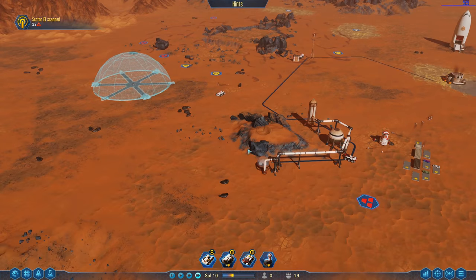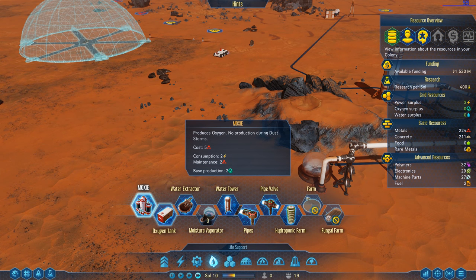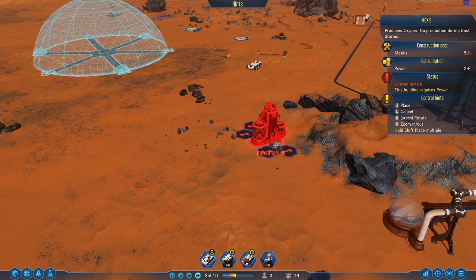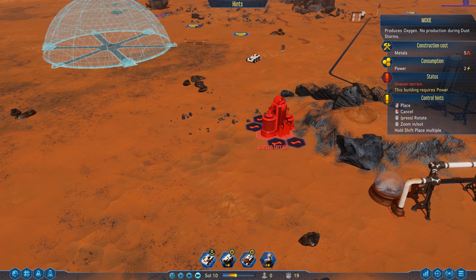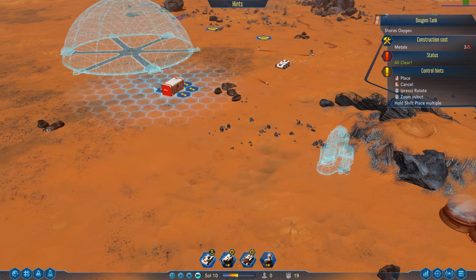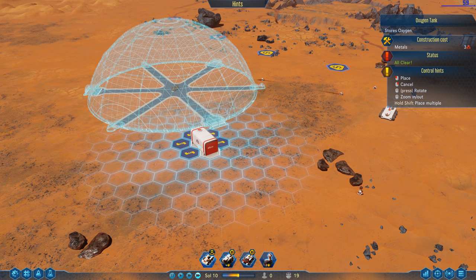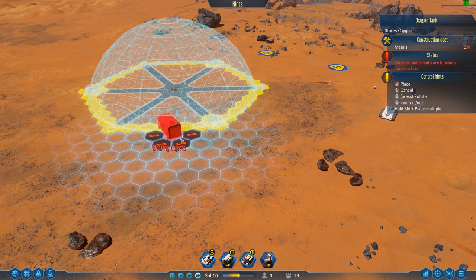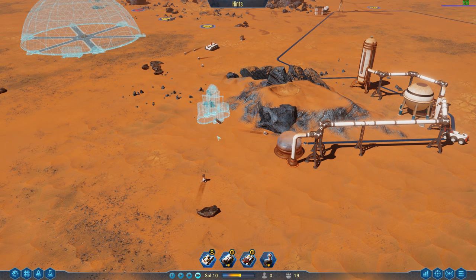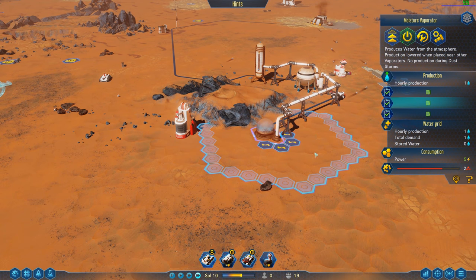Alright, so in order to get some people to show up here we need to get oxygen, and the oxygen is gonna be in life support — it's gonna be this MOXIE. It doesn't get any production during dust storms, but this is what's gonna provide our guys with oxygen. So I'm gonna go ahead and connect this right about here, and then we're gonna take the oxygen tank and put it over here, right next to where this dome is gonna be. Eventually we're gonna get some piping running through here.